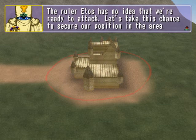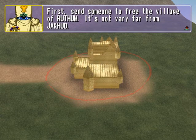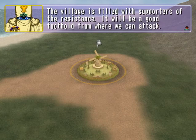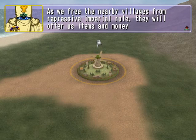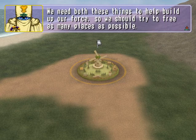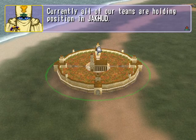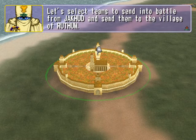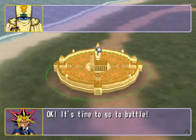Let's take this chance to secure our position. First, send someone to free the village of Ruthom — it's not far from Jakud. The village is filled with resistance supporters and will be a good foothold. As we free nearby villages from imperial rule, they'll offer items and money — we need both to build our force. All teams are holding position in Jakud; let's select teams and send them to Ruthom.